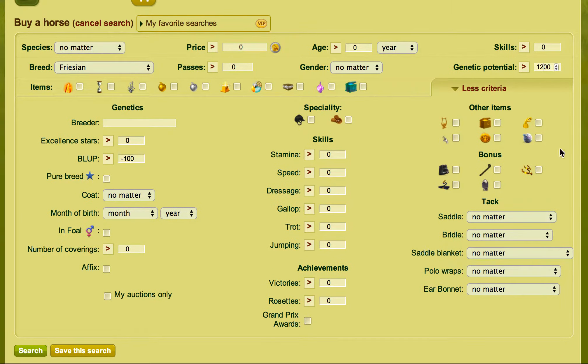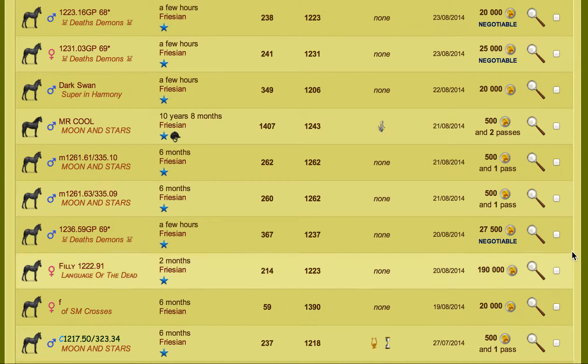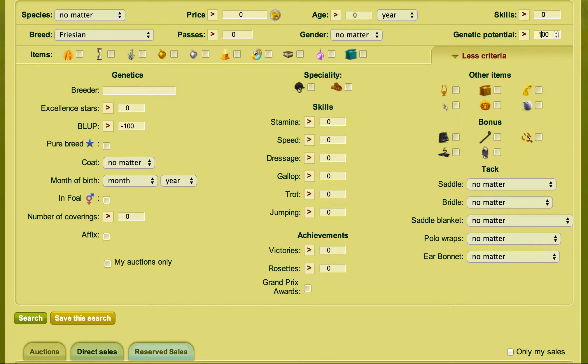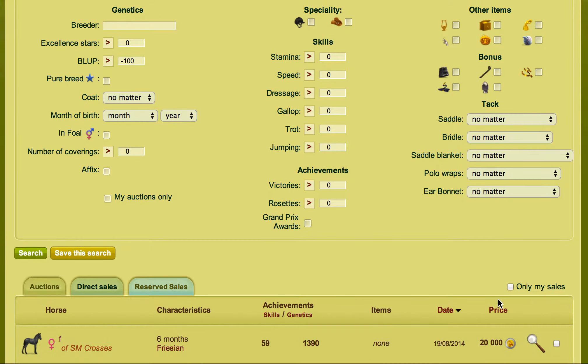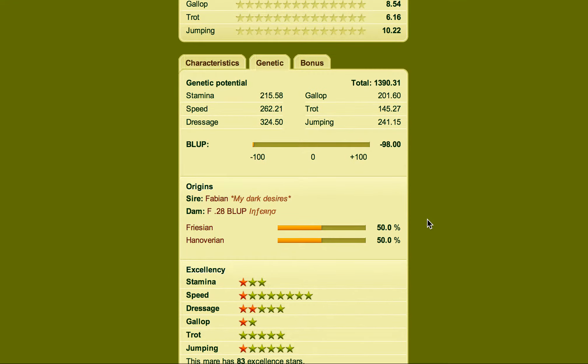There are plenty of horses here with over a thousand, so let's try 1100 — and there we've got one. Then 1200, so we'll go up again and just keep narrowing down. There's a 1390, so now we've narrowed it down and there's only one horse in sales as high as that. You want to go in and check that it's purebred — this one isn't purebred, so be very careful of that.